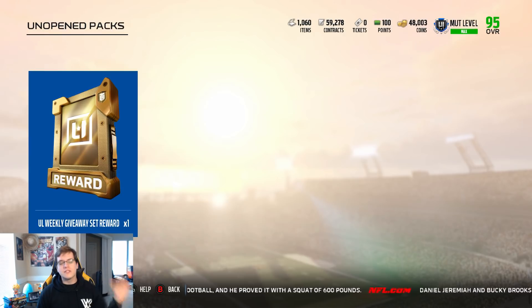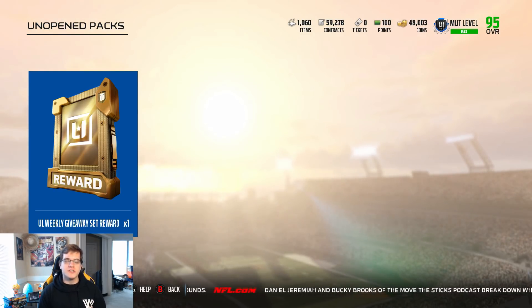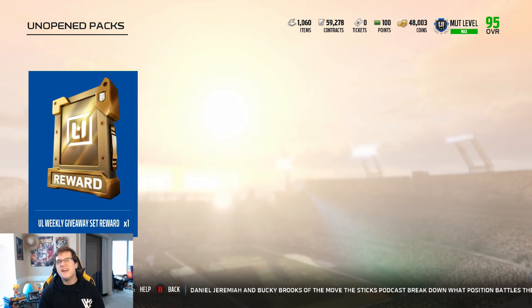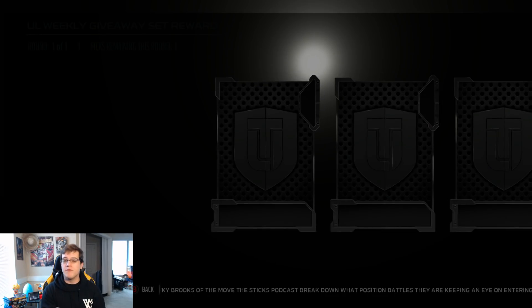I'm disgusted. I legit opened up the rest of my 500k in different packs offscreen — I'll probably include a little bit of a highlight montage in the video. I'm a little bit disappointed. Although we did get some good pulls, I'm just a little bit disappointed I didn't get a golden ticket or a full Ultimate Legend. That's why we have the Ultimate Legend weekly giveaway set reward. I would really hope for one of the new legends or a 99 overall. My team honestly just needs a receiver or maybe a defensive player, but hopefully someone good. If it's Mean Joe Green, I'll also be happy.